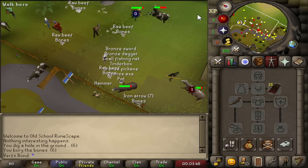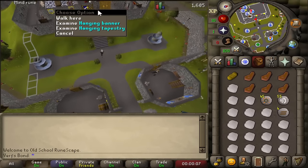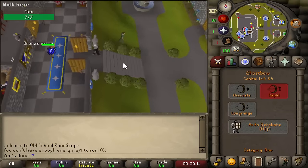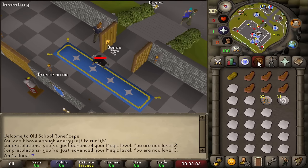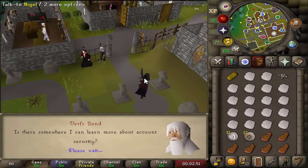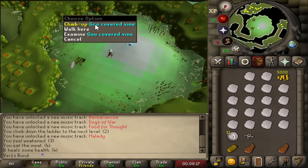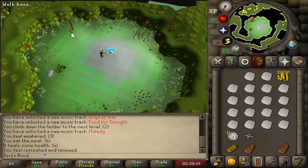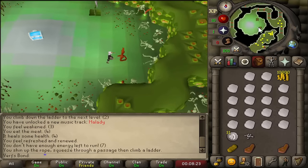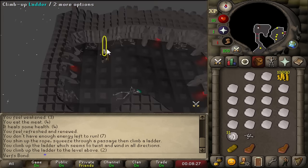We have some food available for the Stronghold. I quickly suicided in Lumbridge to get all my run energy back and then, with full run energy, teleported to the Stronghold with the vampire. And there is the first 10,000 GP on the account — this 10k is actually very important because we can do a lot with it.